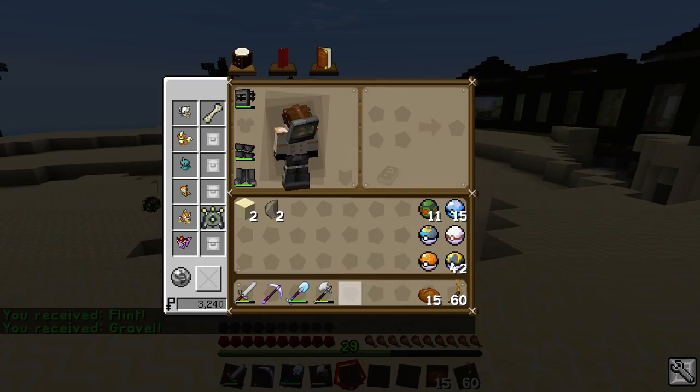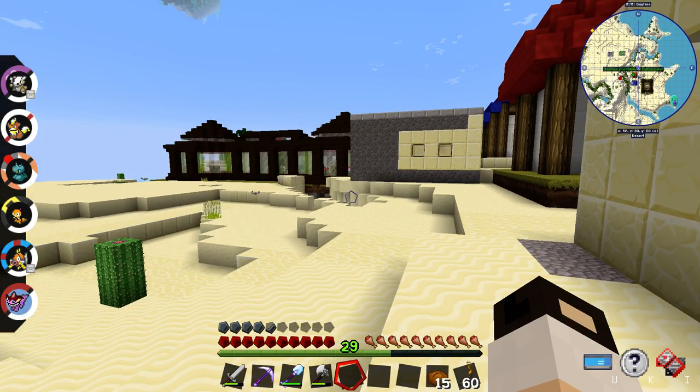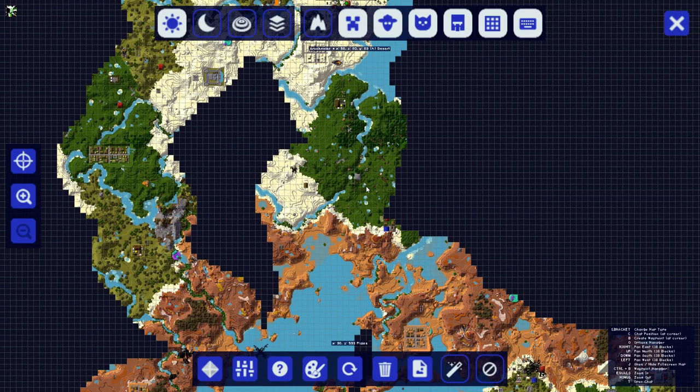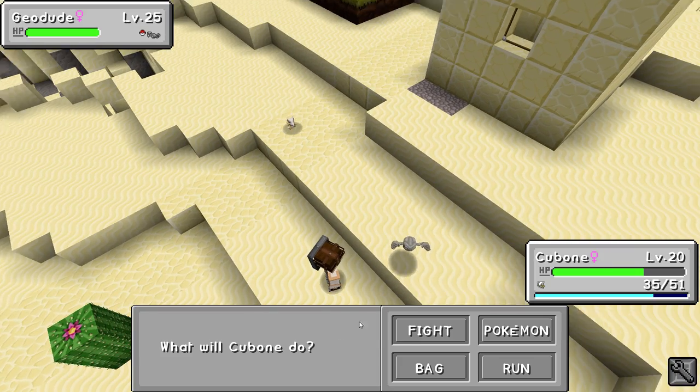I'll put both of those down. So what I want to do - off camera, I went around here and just got a bunch of stuff, got a bunch of clay, I cooked the clay, and I cooked almost all the cobblestone I had, went underground, I got some diamonds - not a lot, like I think seven more. I made an enchanting table.